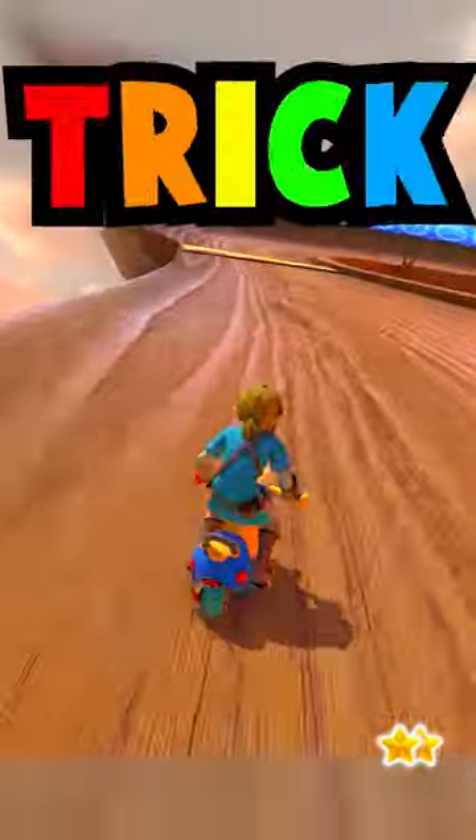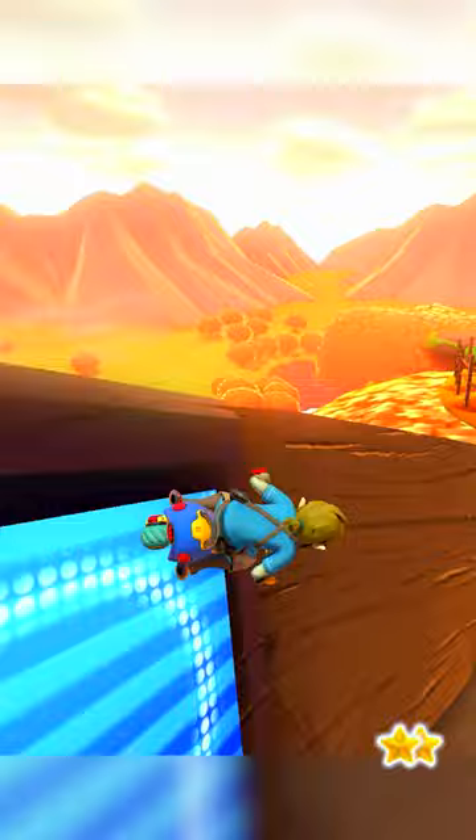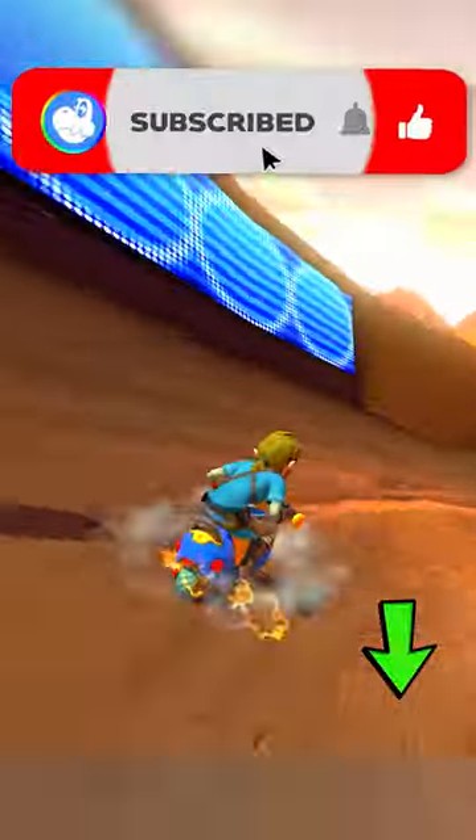Maple Treeway: boost between the twigs and trick off the right side of the zipper for minimal air and a massive boost. Check the stars on the bottom right to see which shortcut is most important.